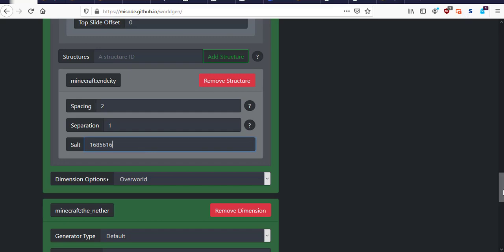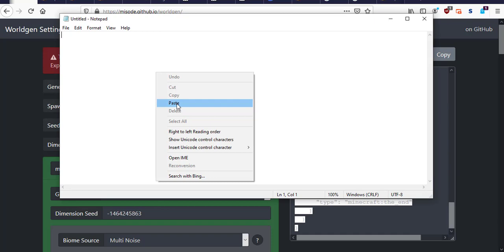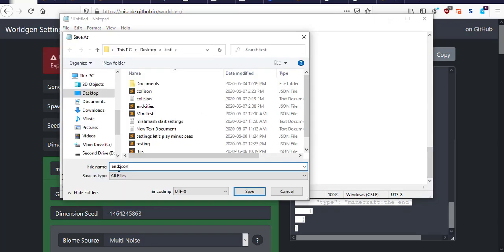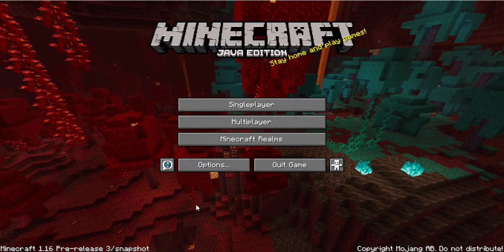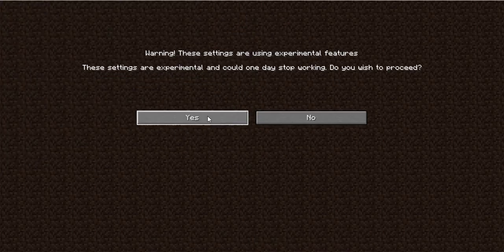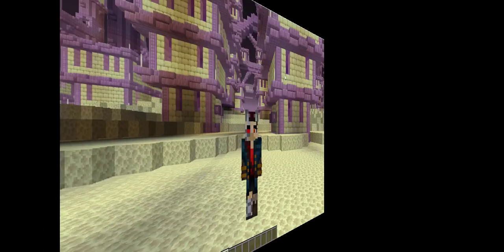So the next thing we need to do is go up to the code section and copy it, then paste it into our notepad and save it as end.json as all files. Next we go back into Minecraft, create a new world, import our end settings in creative mode, and then create. We just wait for it to load — it may take a little while.